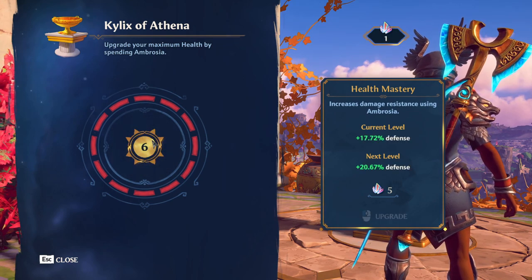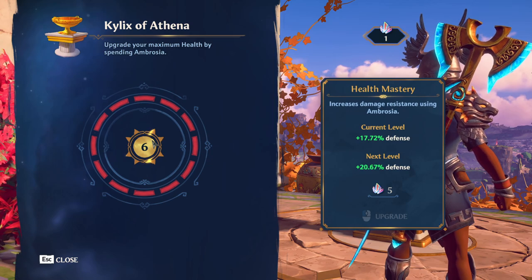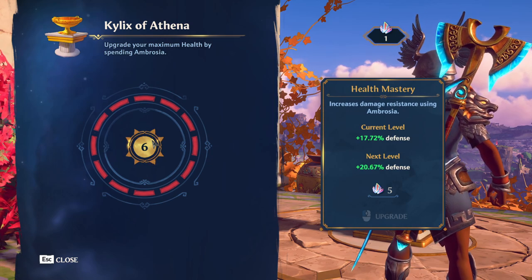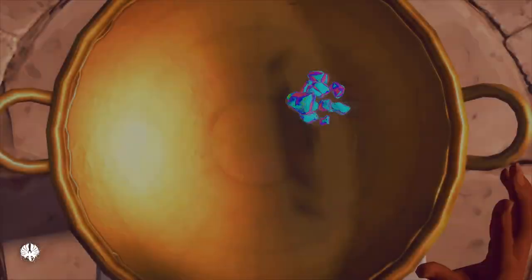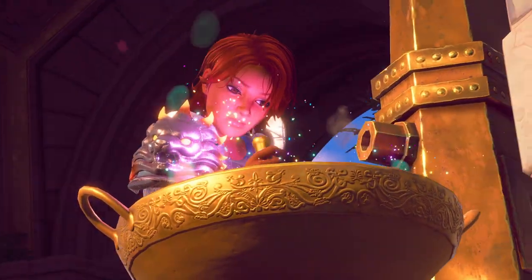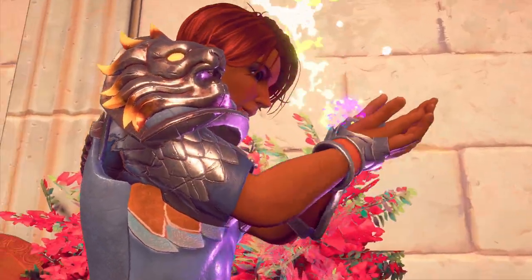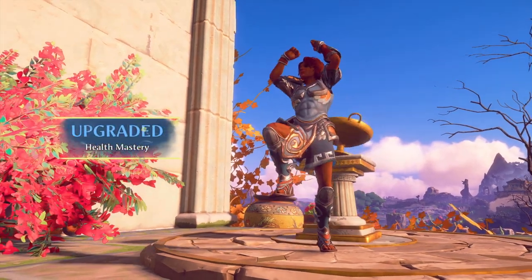Upgrading the health mastery gives you defense — and we do see it has diminishing returns. There are multiple animations for this; this part doesn't change, but sometimes Phoenix drinks it differently.